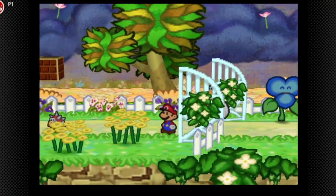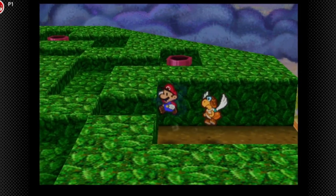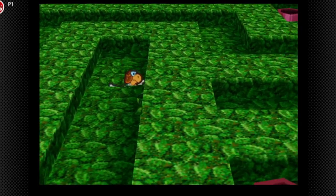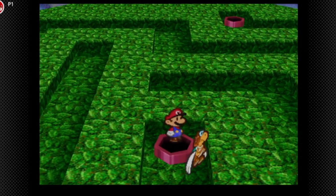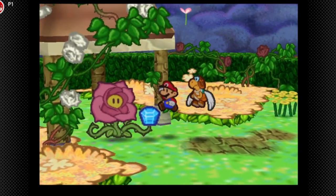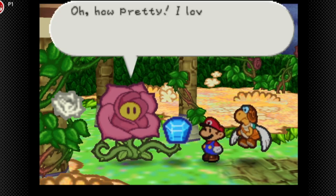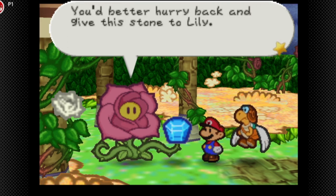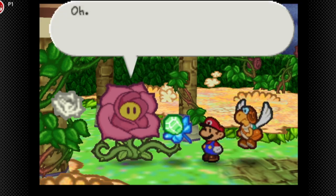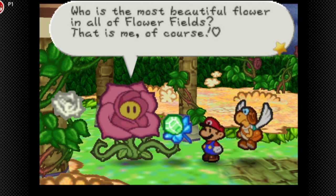Now what we're gonna do is try to compromise and get the Water Stone back. We give Rosie the Crystal Berry and we get the Water Stone. She loves it and says to hurry back to Lily with the stone. She's getting so beautiful she's starting to scare herself, and asks who is the most beautiful flower in all Flower Fields — herself, of course.